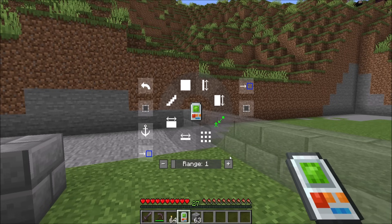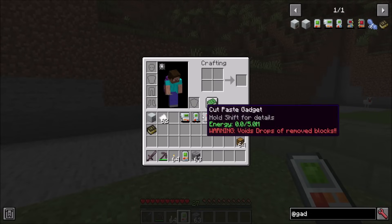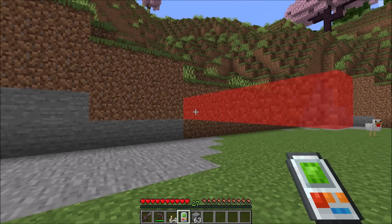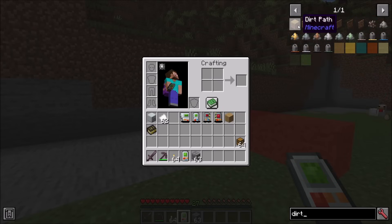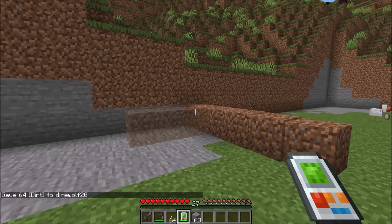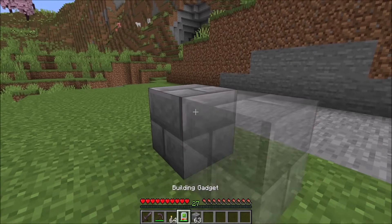There's a bunch of different things you can do with it. So let's start off by building. In order to build, you simply right click. Now you need to have the appropriate items in your inventory. If you don't have the appropriate items, you'll see there's a red overlay indicating that you don't have what you need. Simply get what you need and you'll have no problem. The overlay will disappear and it will happily build for you. Right click to build. Very cool.